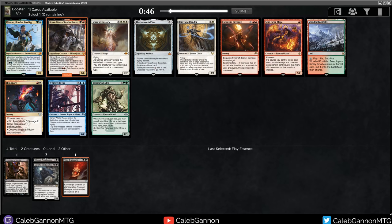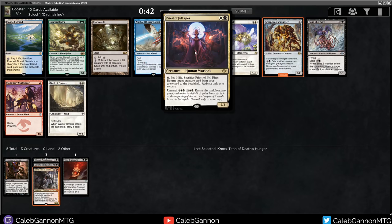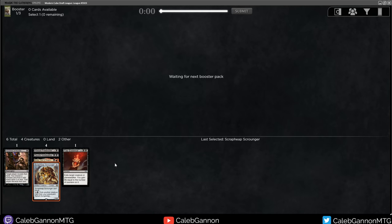Here there's a Kroxa. Some good red - Wooded Foothills, Rip Apart. I'm just going to take the Kroxa. Scrap Heap Scrounger is good. Bone Treader is good. Swift Spear is good. Mutavault. Also Priest of Fell Rites - this is a good Reanimator card. The artwork is awesome - she's got two Elk, Deer, or something like that just hanging out. I think we're going to go for Scrap Heap Scrounger though. It's just going to go well in so many different types of decks. Most likely we're going to be aggressive, and maybe we can get Bone Treader to come around.